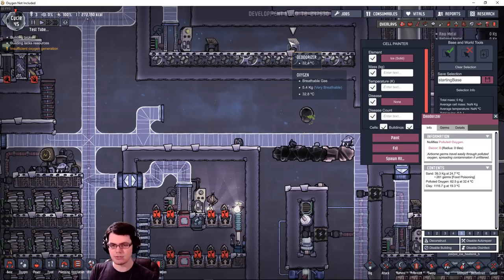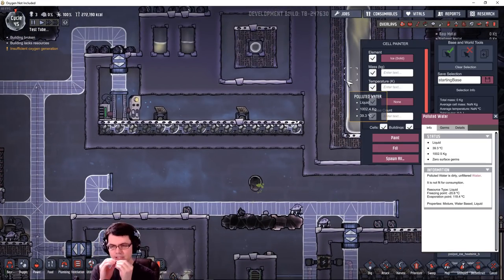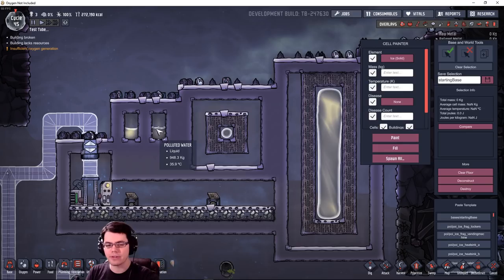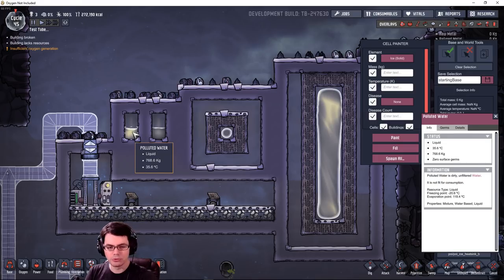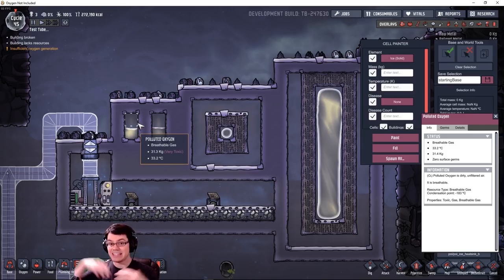It's now easier to get a lot more sand than it used to be, which makes it feasible to use a deodorizer to convert polluted oxygen into clean oxygen. We'll look at the numbers there. When it comes to actually bubbling off, let's look at the properties of evaporating polluted water. I've already done the base-level science, so I'll share those results. This is a proof of concept — over here we have polluted water, and above that is polluted oxygen: 768 kilograms of liquid and 31.3 kilograms of polluted oxygen above it.